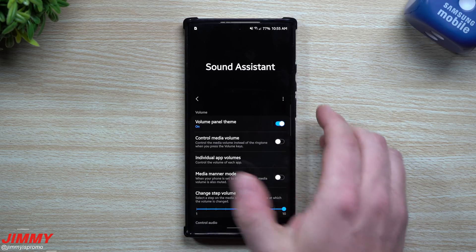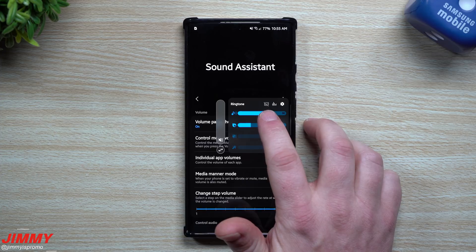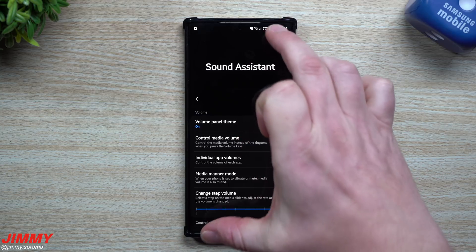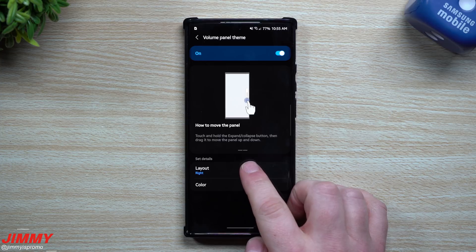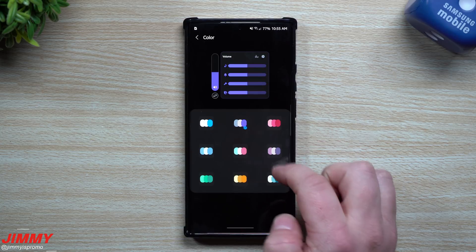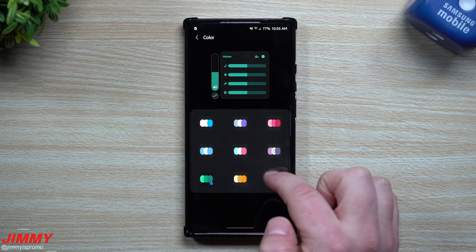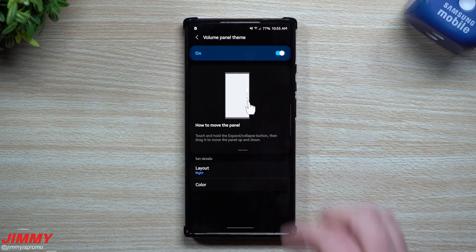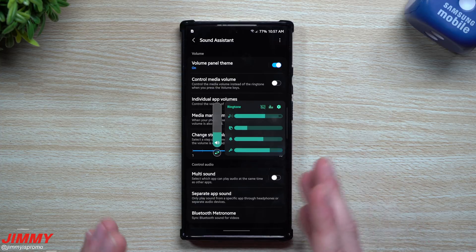Inside the panel you can turn on Live Caption, access the EQ and settings. The settings icon takes you to that screen where you can change the layout — right or center. Then go into color where there are a bunch of different color options. To make it look a little different I'm going to go with the green color theme, so now you can see it has that green theme applied.